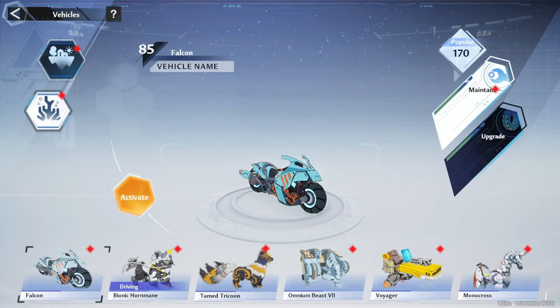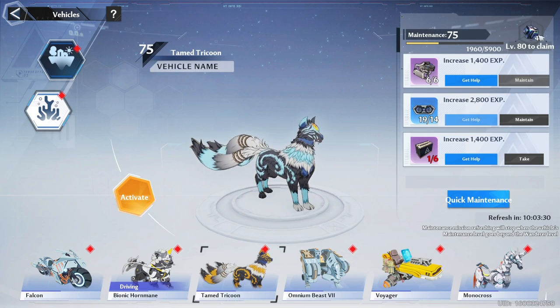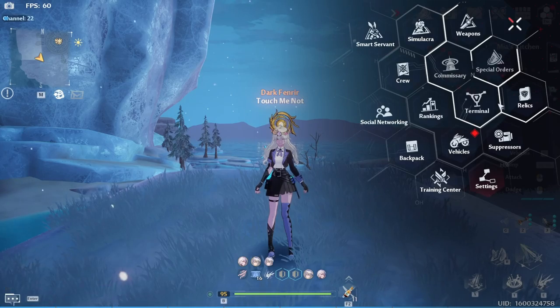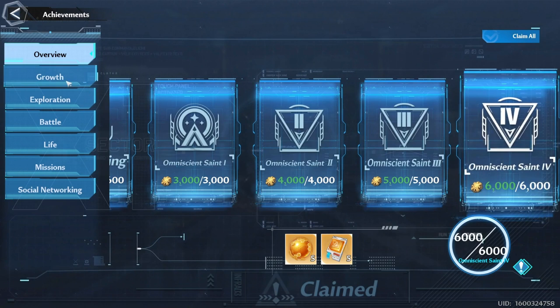We can also get a decent amount of Dark Crystals by upgrading our vehicles. And if you go over Achievements on the terminal, you can see that some achievements give them too.